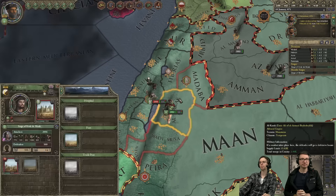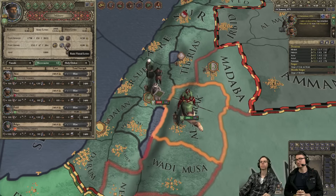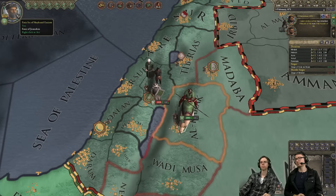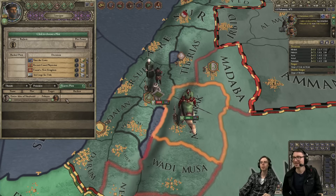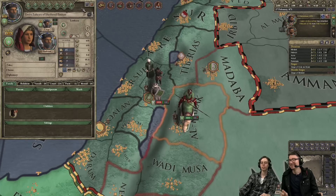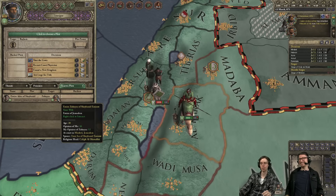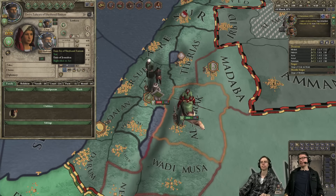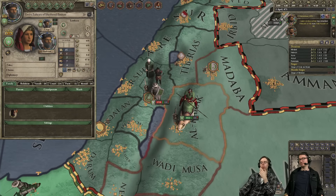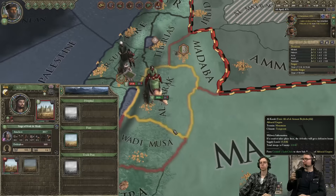My liege didn't want to give me any titles. As someone points out: which of our wives is actually being plotted against? It was my first wife plotting to kill my third wife. Let's keep it civil, ladies.